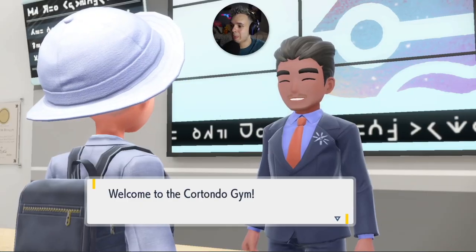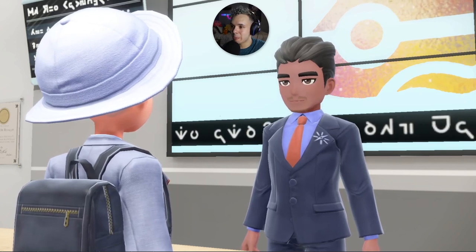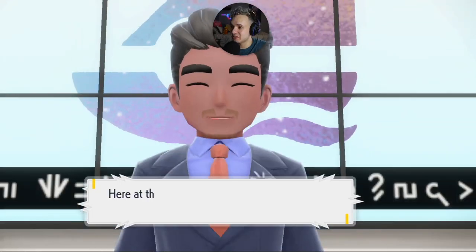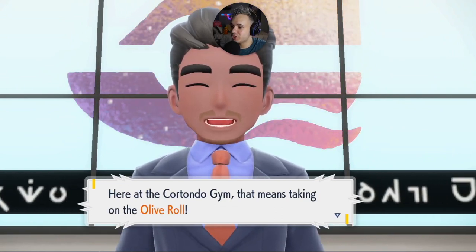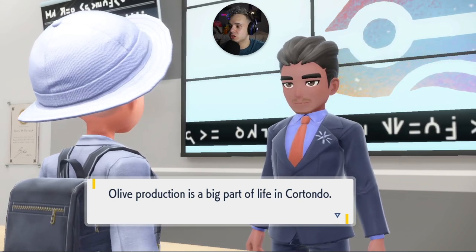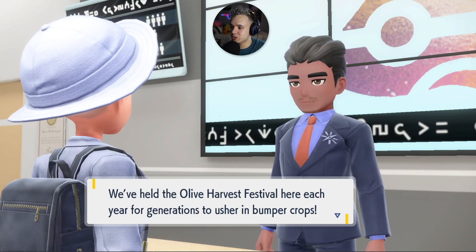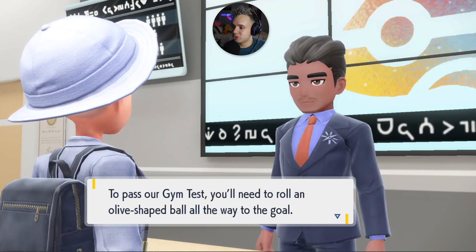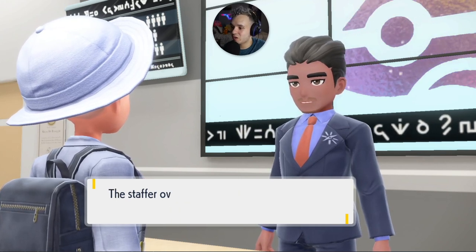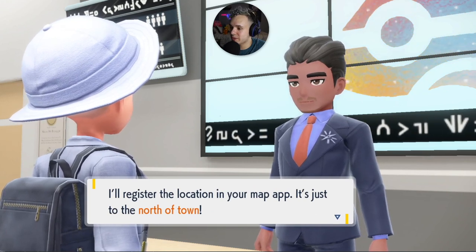Welcome to the Cortondo Gym! I get registered as a challenger named Chris. To face gym leader Katie I must first pass the gym test — the Olive Roll. Olive production is a big part of life in Cortondo, and they hold an olive harvest festival every year. To pass, I need to roll a giant olive ball all the way to the goal. The staffer at the olive rolling field will explain the rules; it's north of town.